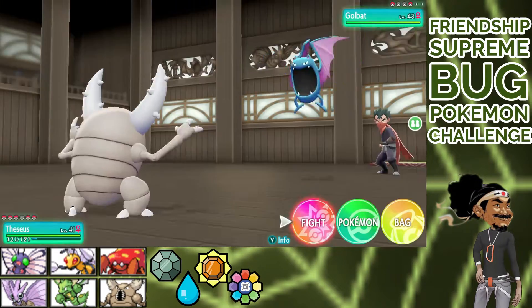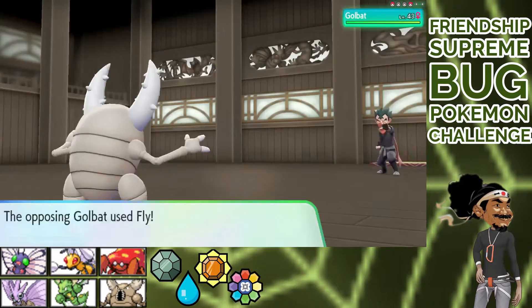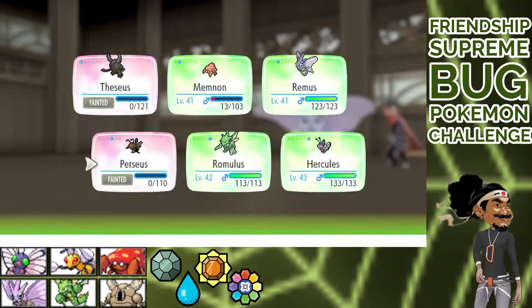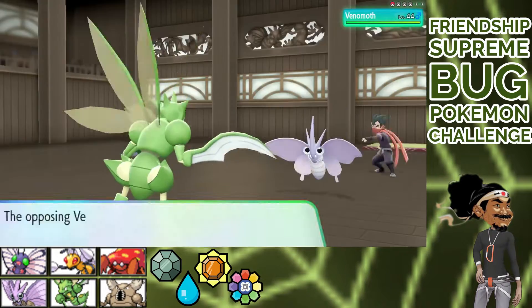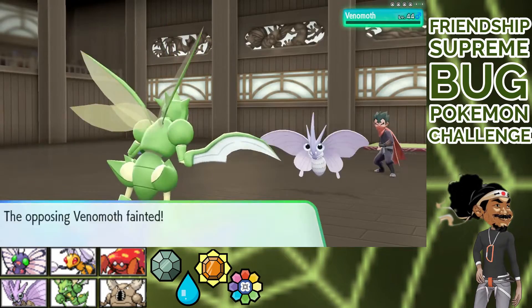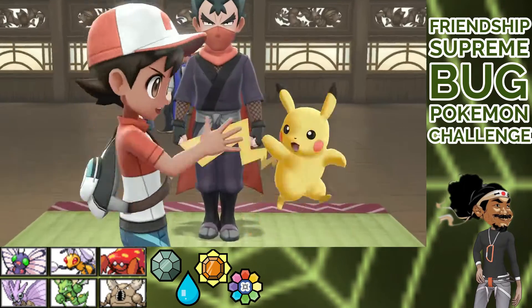Golbat — tough counter. He flies, we live, and thrash him to the ground. Venomoth next. Bug Buzz drops us. Romulus next. Protect all you want, Koga — Wing Attack. Even poisoned, this is over. Fifth Badge mine. This fight took me just two attempts.